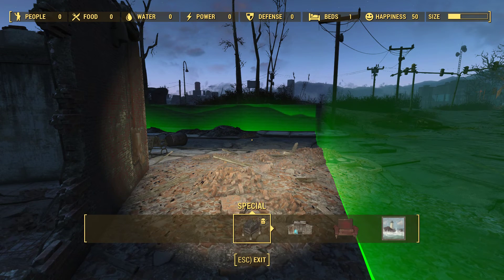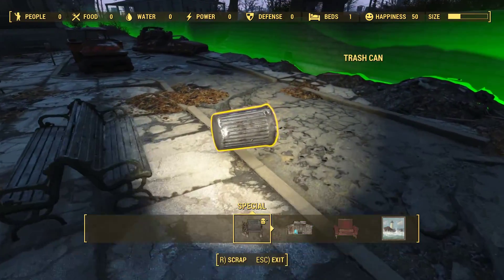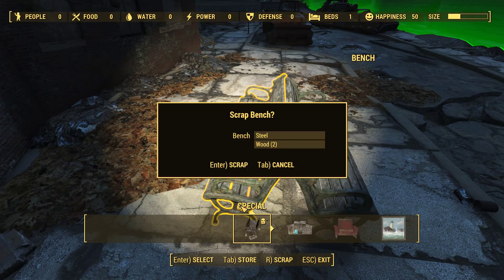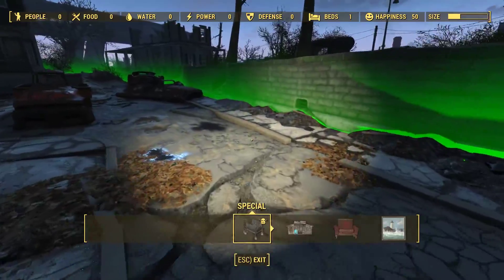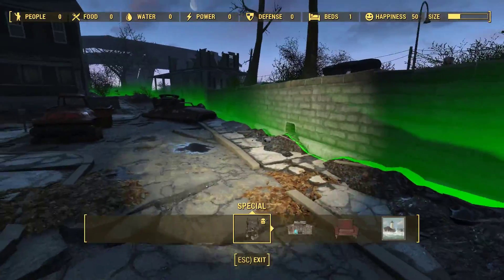Holding down the middle mouse button opens up the console. So let's get to scrapping. Yeah, you guys only need one bench. I swear I saw something highlight funny over there.